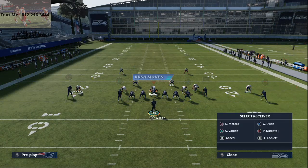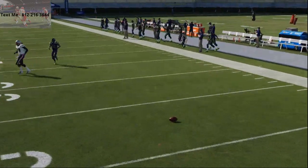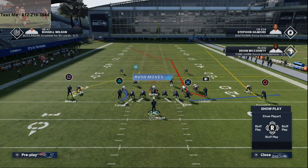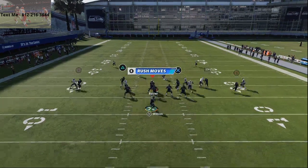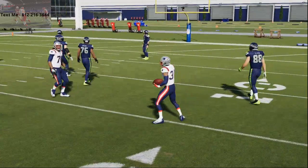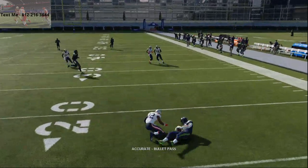When they run Tampa two underneath press coverage, that opens up not only the route to DK Metcalf but also the two check-down drags from this formation. This mesh concept works against man-to-man because they are unbumpable routes — they don't get pressed. Both of these drags typically get open against man-to-man. You can also slant. Against Tampa two man, you're typically going to get one of those drags open, and if you can't get the drags, you'll get that deep post route wide open.